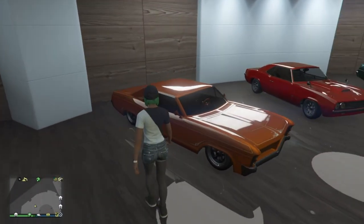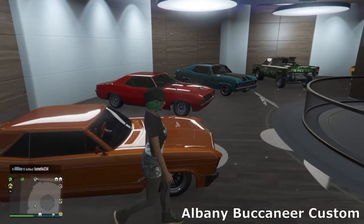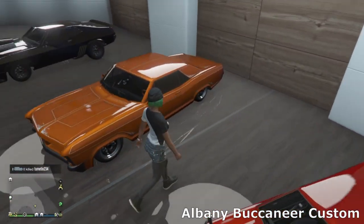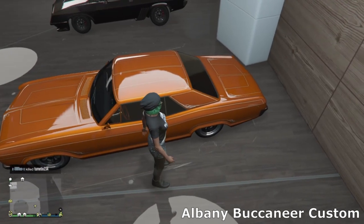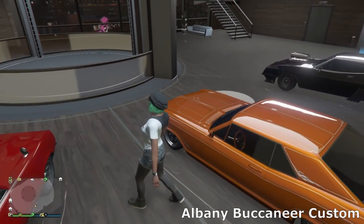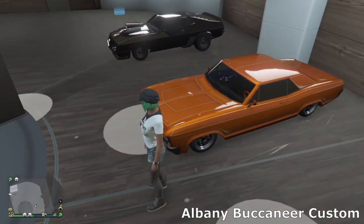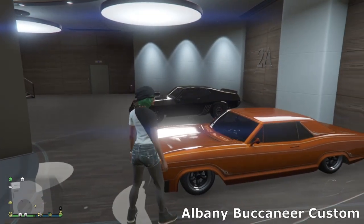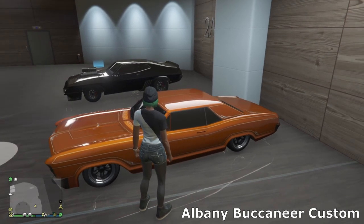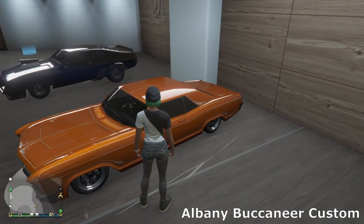Then we've got the Buccaneer Custom — another low rider. Just a simple one, went for orange with a white pinstripe. I'm not a big fan of loads of wacky crazy builds with the low riders, I just like the nice simple pinstripes like this. It's another really cool show car.